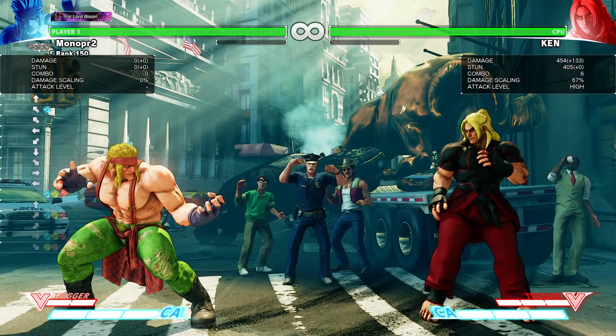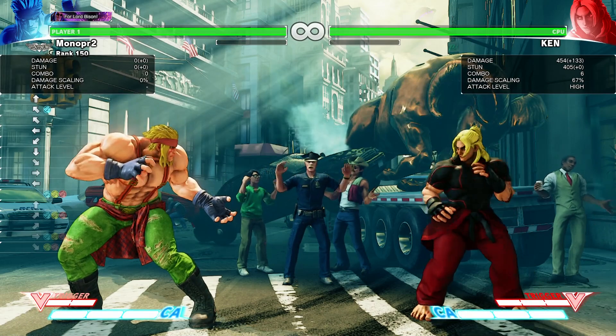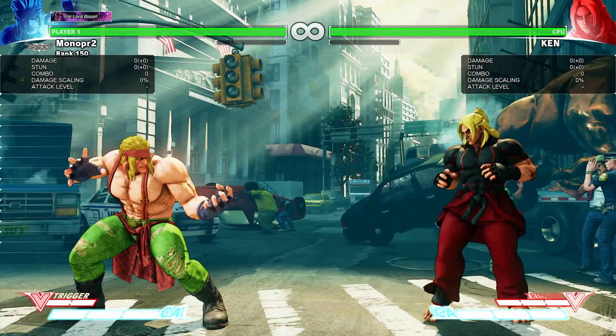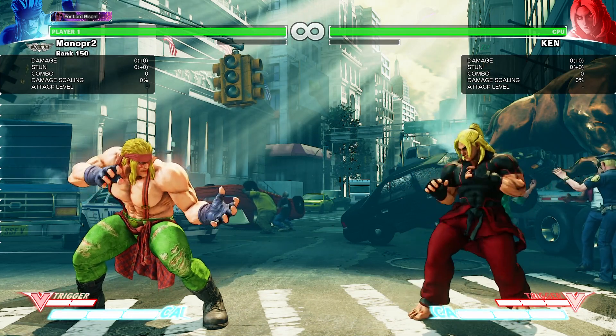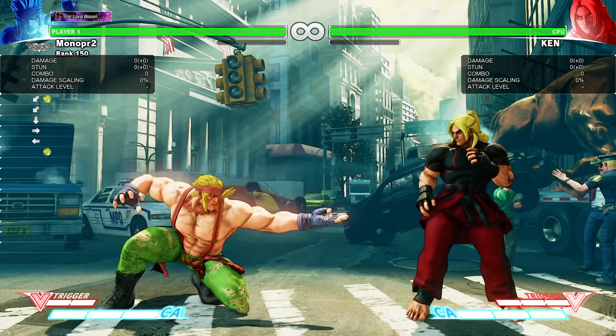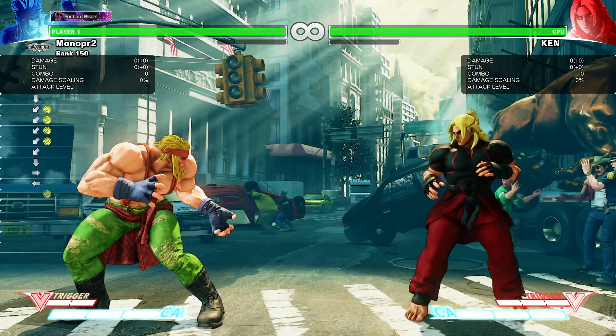Now we're going to go into a few combos that are combos into V-Trigger, and then after that we're done. Crouching Strong, to me, is like the best move to actually go into V-Trigger.